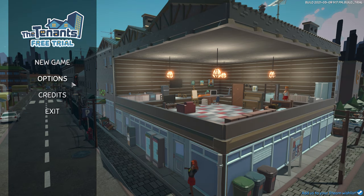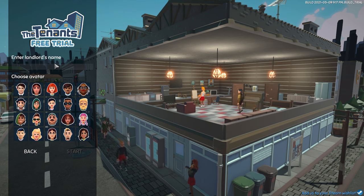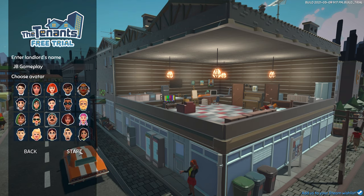The music was a bit too much so I turned it down. Now entering the landlord name: JB Gameplay. There are a couple of pictures to choose from. I'm going to go with this guy — I like caps and I have a little beard, not just a mustache. The other option looks like a guy with just a goatee, which isn't quite me. Let's choose this one.